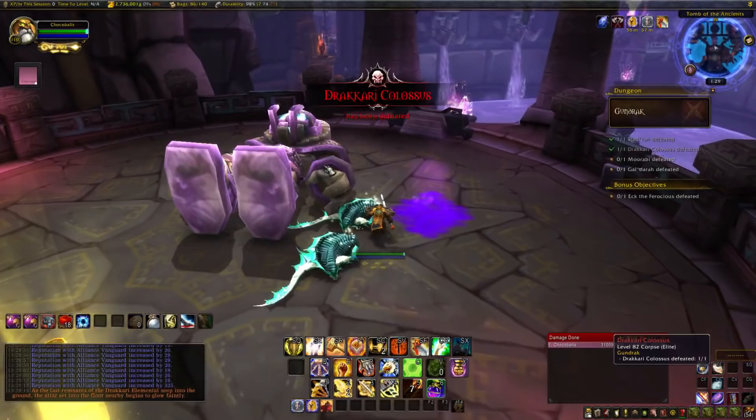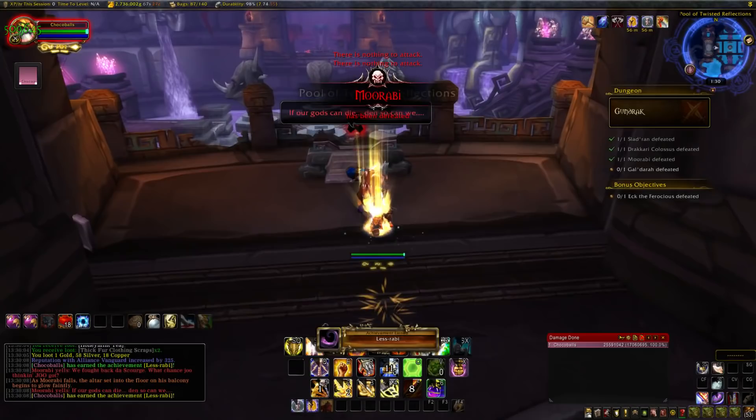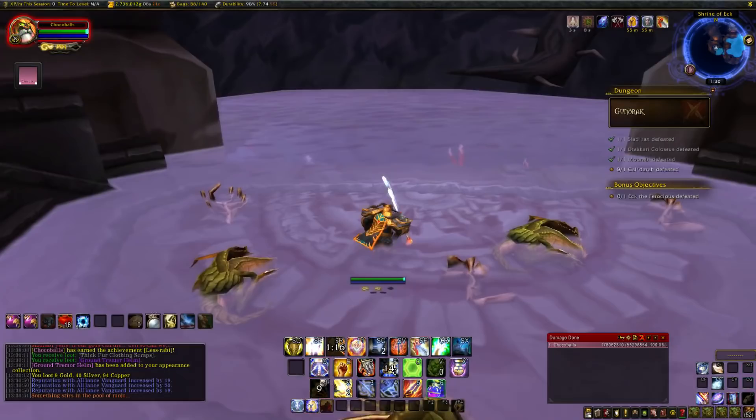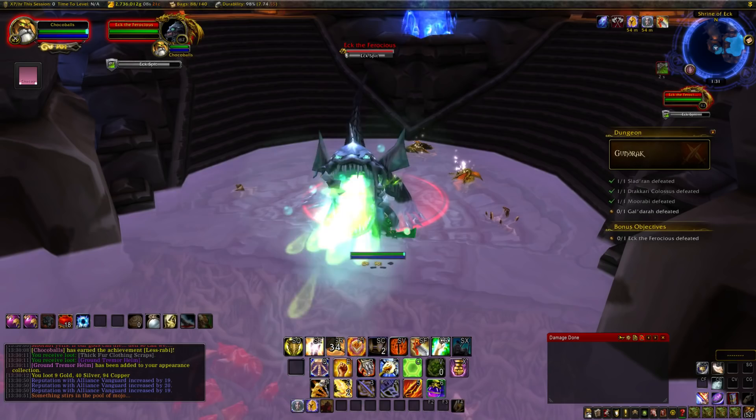Next is Less-rabi: kill Moorabi without letting him transform into a mammoth - walk up and one-shot him. After killing him, turn around and you'll notice a hidden room has opened up. Follow that passage and kill the adds until the secret boss Eck the Ferocious spawns, but don't kill him right away. Wait until he does his barf attack and make sure that you get hit by it - you'll know because you'll get a 60-minute debuff. Once you have it, you're free to kill him.